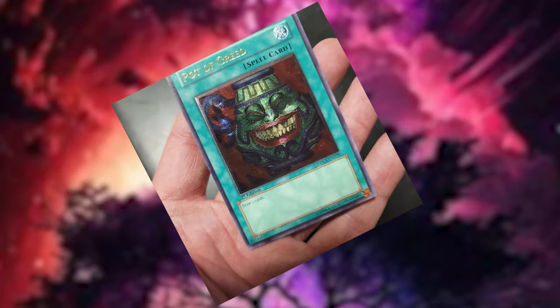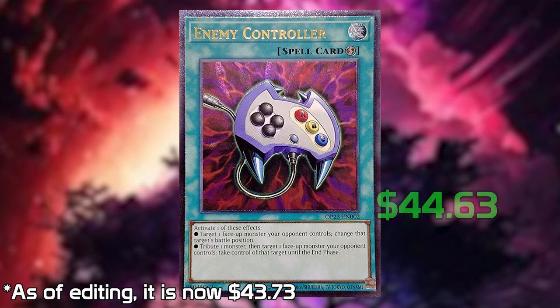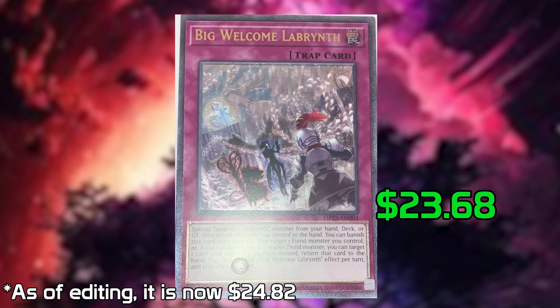Let's go ahead and go back to these packs. I had these packs for a very long time but I waited for this exact date. Now let's talk about OTS-23 and some of the high value pulls. Obviously you want that Ultimate Rare. The highest value from OTS-23 is the NAB Controller Ultimate Rare at $44.63. The next card is the Curicara DaVinci Carnate Ultimate Rare at $32.47. And the other Ultimate Rare is the Big Welcome Labyrinth at $23.68.